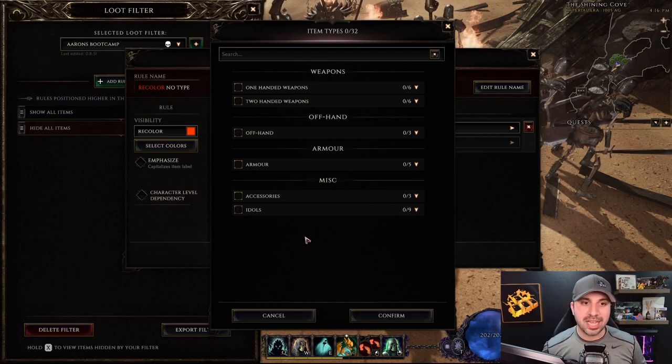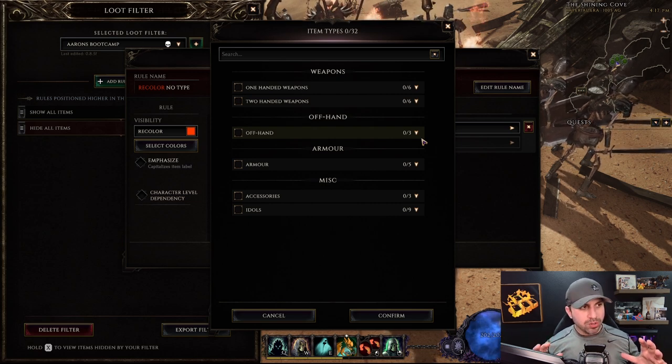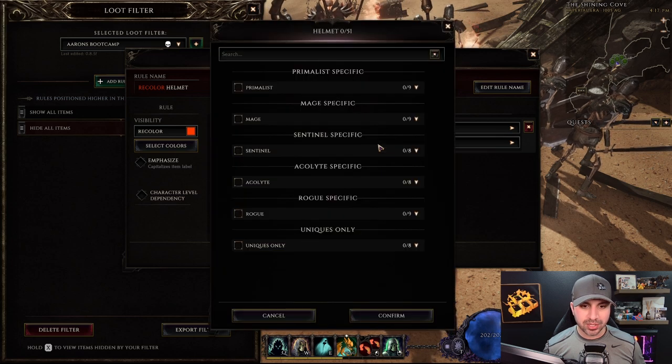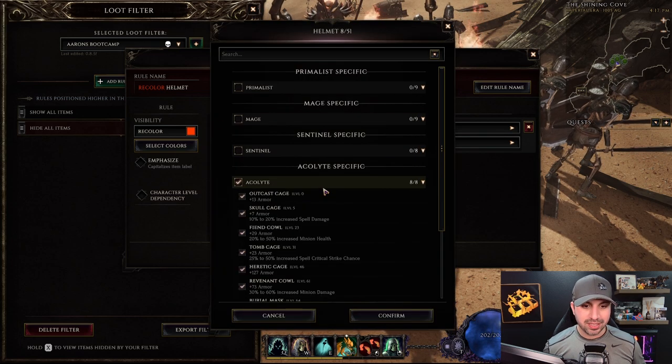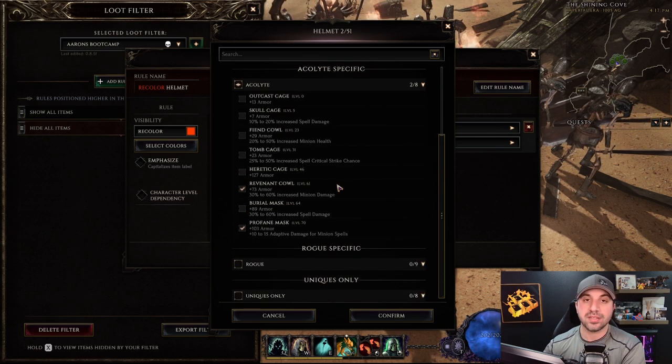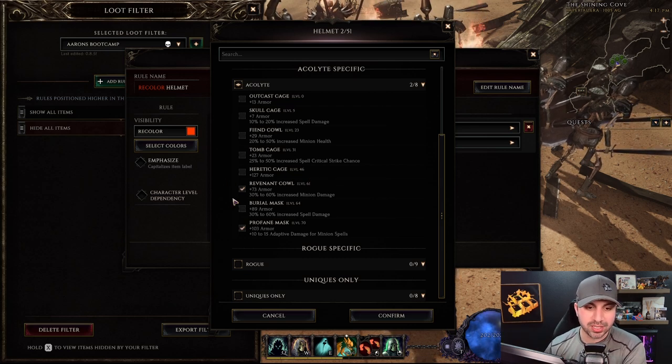For this build I'm using the Dragon Flame Edict staff, so I don't need any one-handed weapons, two-handed weapons, or off-hand. We're going to start by focusing on armor. Go to Armor, click Helmet, confirm, and then under Subclass click Acolyte and pick which helmet we actually want to see. We want Adaptive Spell Damage for Minions and Increased Minion Damage. Those are the only helmets we will see dropped on the ground.